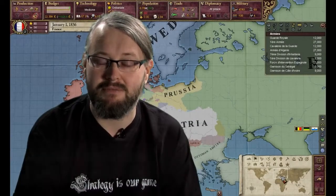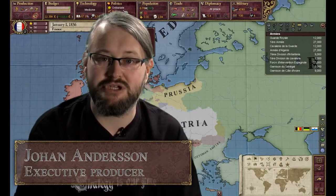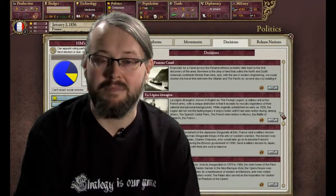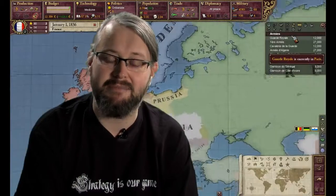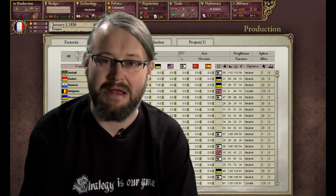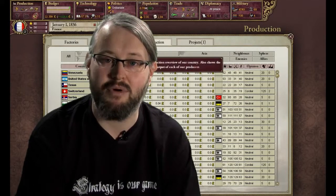What have we done to improve diplomacy? Amongst other things, we wanted to reduce micromanagement and give the players more to do. This may sound like a contradiction, but if you remember playing Victoria 2, there was a lot of waiting time and you had to do some tasks repeatedly. What we wanted to do in the expansion is to remove micromanagement and make the game feel more interactive.